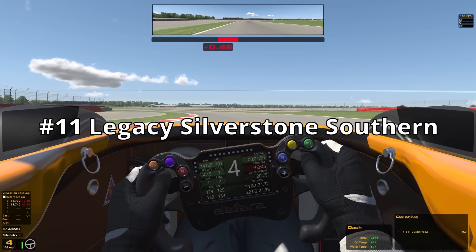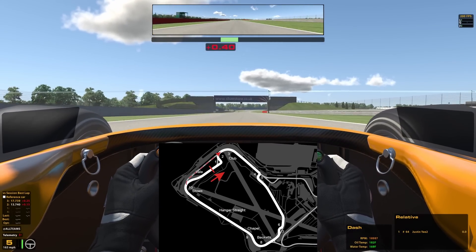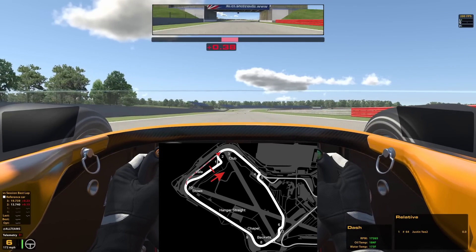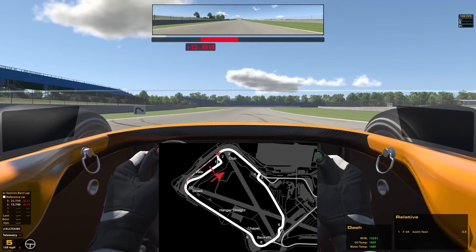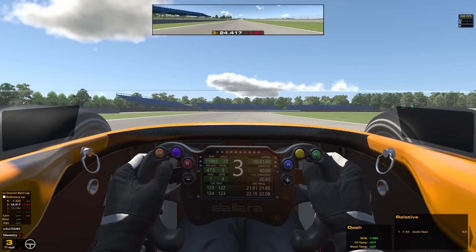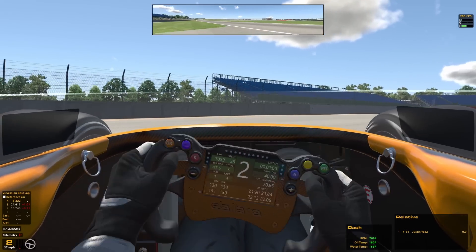At number 11, we have Legacy Silverstone Southern. Honestly, this pit road barely squeaks into the list because of one thing. Yes, its actual pit lane is wide, straight, has a lot of room for pits — it's pretty normal — but the pit entry is the worst pit entry in the entire game.